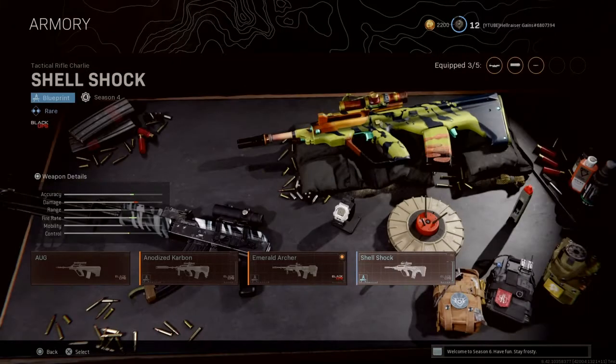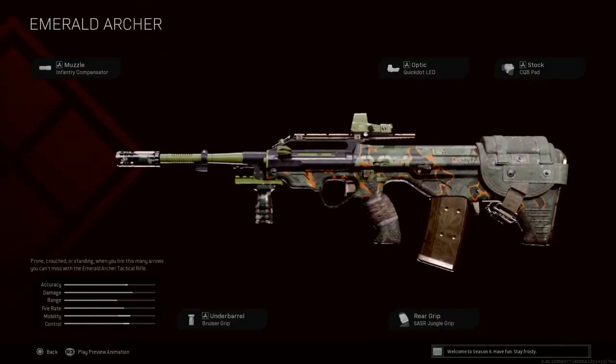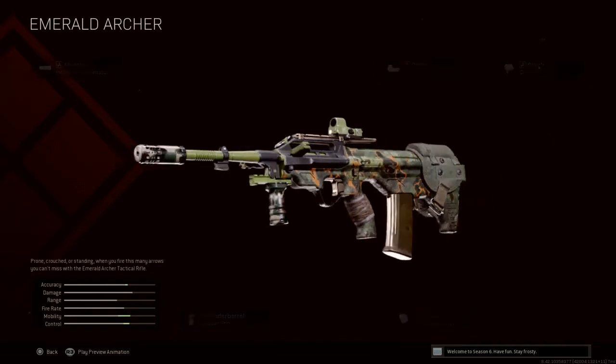Otherwise, you have the Emerald Archer, which I chose because it is the best blueprint you want to have on this weapon in Season 2. The attachments are: Infantry Compensator muzzle, Quick Dot LED for the optics, CQB Pad for the stock, SASR Jungle Grip for the rear grip, and the Bruiser Grip for the underbarrel.